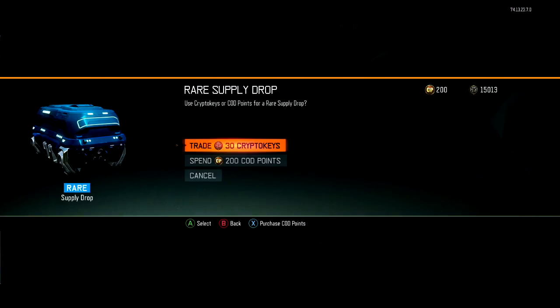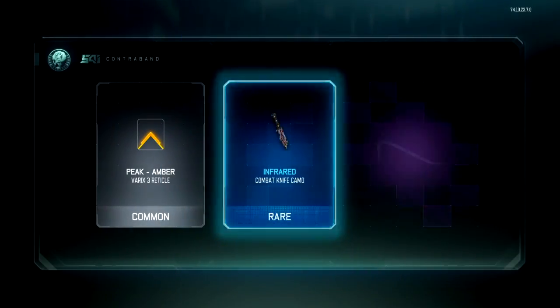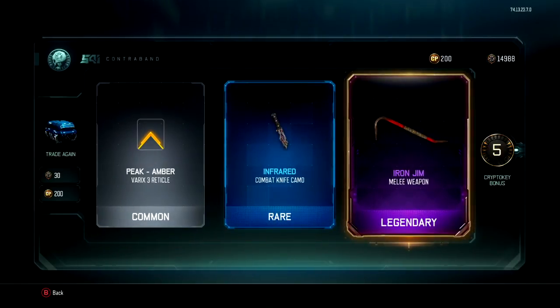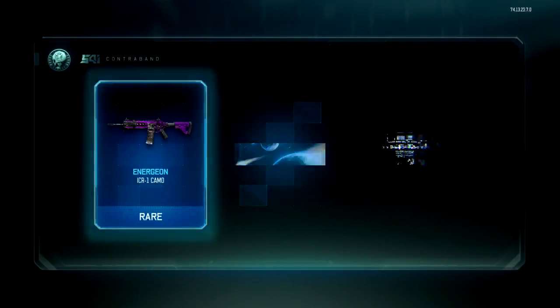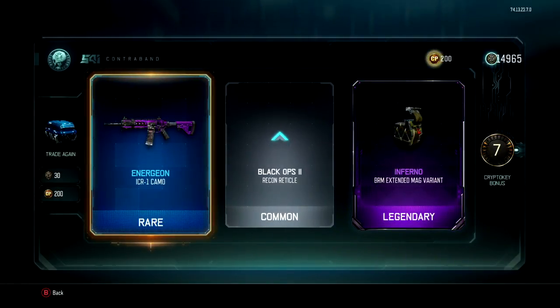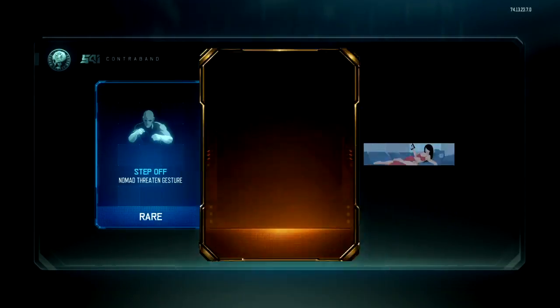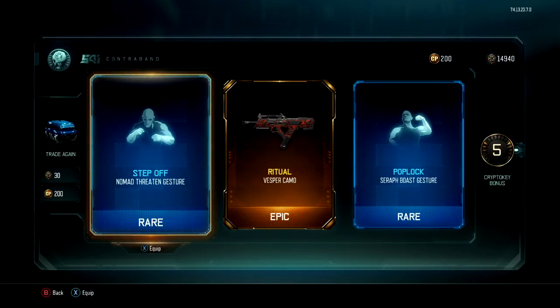More weapons will probably come out eventually so it might be good to hold some of these. I told you guys I was going to open them and here I am starting. The first good thing I got out of the rare supply drops was the Iron Gym. I do actually pick up a couple of melee weapons out of these rare supply drops. I'm not sure if there's a big difference between rare and regular supply drops.